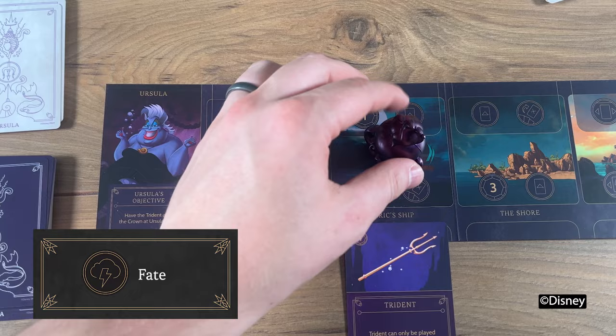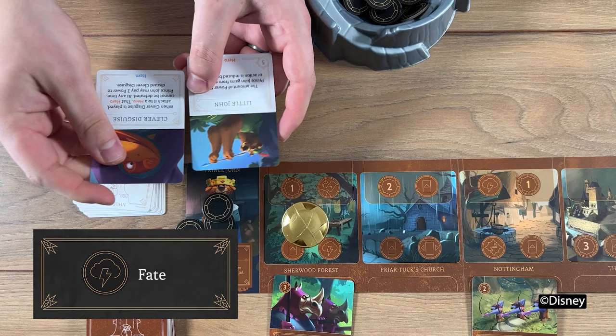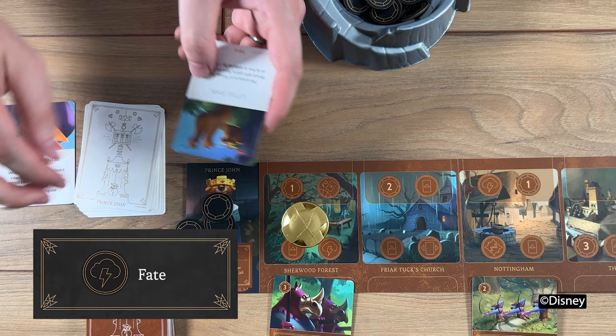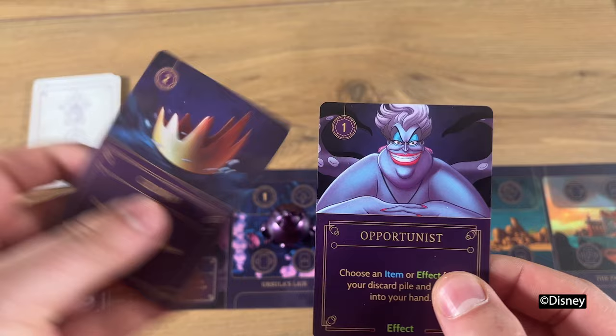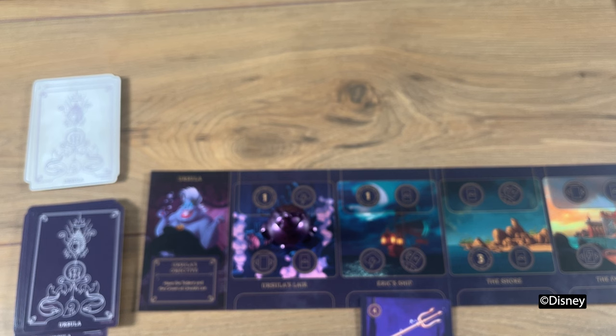Being a Disney villain, playing dirty is part of the fun. When you do a fate action, choose a player to target and reveal two cards from the top of the opponent's fate deck. Choose one card to play and discard the other in the opponent's fate discard pile. When you've resolved all your actions, if you have fewer than four cards in your hand, draw from the villain deck until you've reached the starting amount. If you run out of cards in your villain deck, shuffle your villain discard pile to form a new deck and continue your draw. This ends your turn and play continues clockwise.